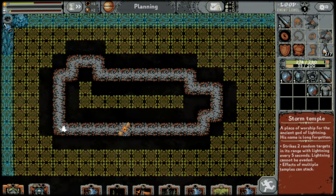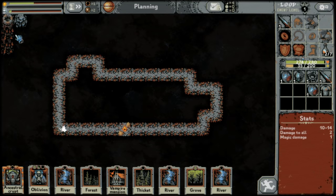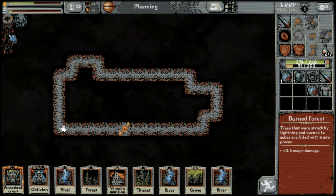When you place a storm temple, it creates lines up, down, left, and right of the storm temple. If you put a forest or a thicket in any of those lines, it'll turn it into a burned forest, which gives +0.5 magic damage. It does not matter if it was a thicket or a forest — it'll turn into the exact same type of burned forest.